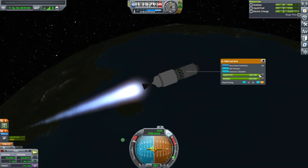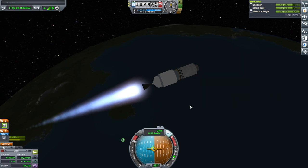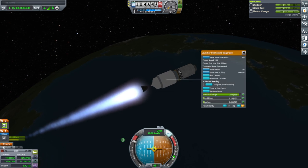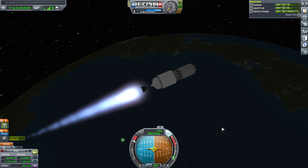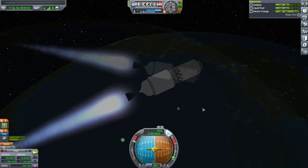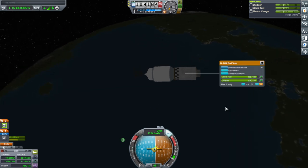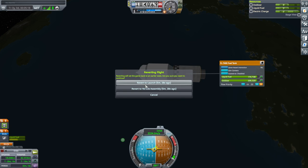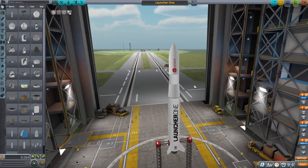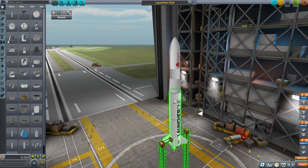I'll let it complete orbit. I'll enable cross-feed and enable the tank so it can feed through. It does have cross-feed and it is feeding, so we are in orbit. Just a little bit off, so some trajectory optimization would help, but I don't feel like I need to change Launcher 1 at all. I might have to change the model — at night it looks fine, just not great in direct light. Next up.